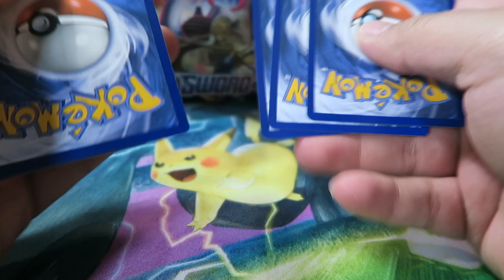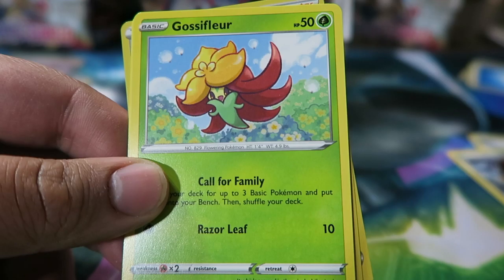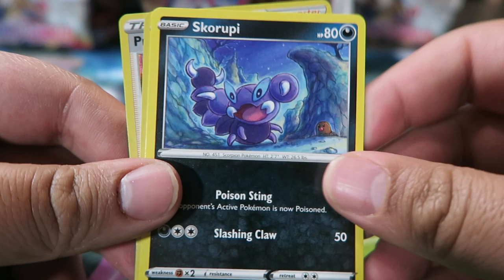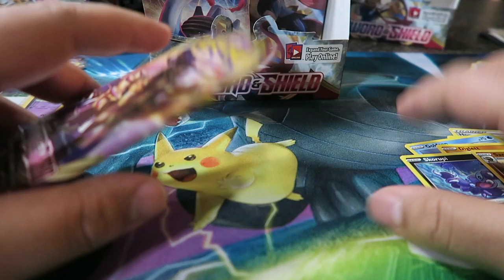Come on Zacian! Next pack: Galarian Stunfisk, Raboot, Hop, Mawile, Gossifleur, Grass Energy, Goldeen, Diglett, Skorupi, Sandaconda, and Professor's Research. That's two Professor's Research — I believe now we have a full playset of Professor's Research, which is always appreciated.